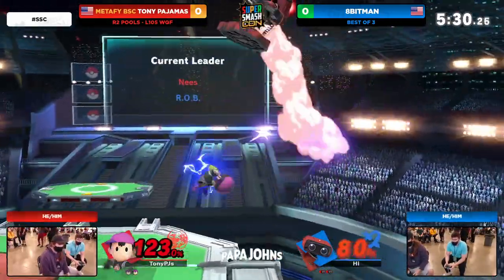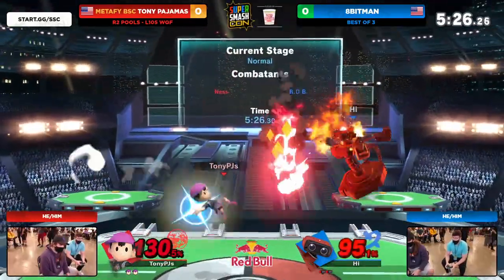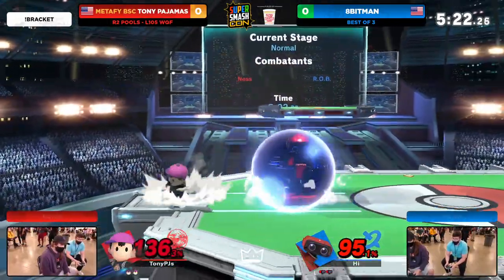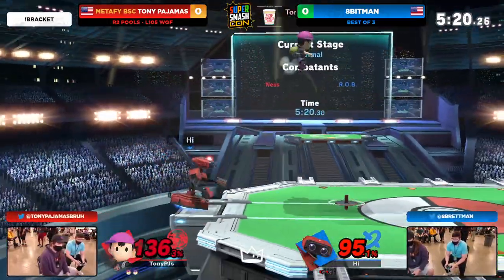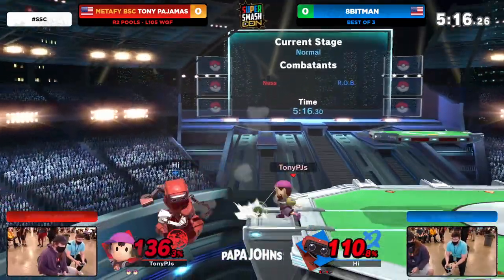He can convert so much off of that. And this is what Mono was saying — he likes to go for more unorthodox options. You would expect a forward air or maybe a back air there, but he uses so many PK Thunders to catch dodges and catch slips and rack up that damage. He doesn't want to throw away those options right now as he's almost brought this game back to even.